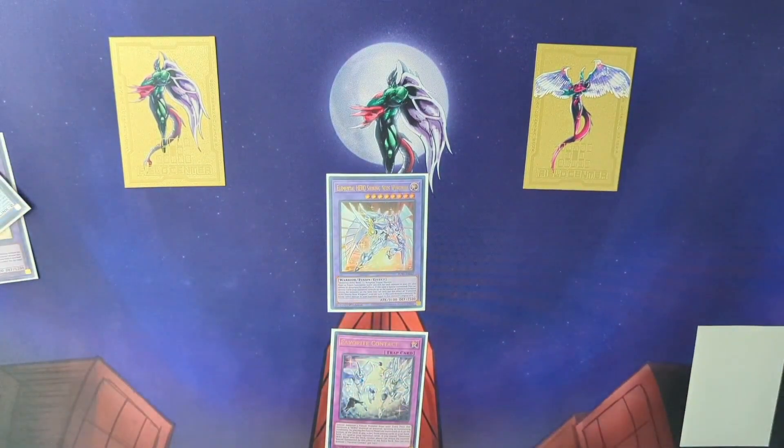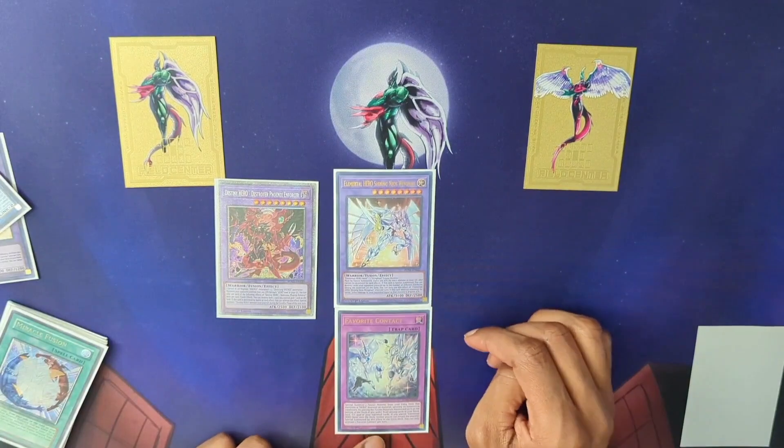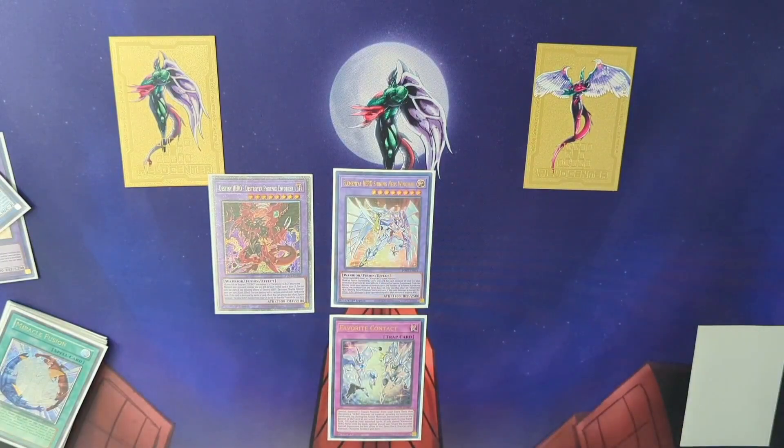On summon you get an immediate pop of one attribute, and if you also have DPE on the field that's at least two cards — but you're killing their resources, and DPE is also a pop, so that's at least three pops total. This deck is going to be absolutely insane, and I cannot wait to get into combo videos and deck profiles. That's going to do it for today's video — like and subscribe if you want more, thank you so much, and I'll catch you guys in the next one.